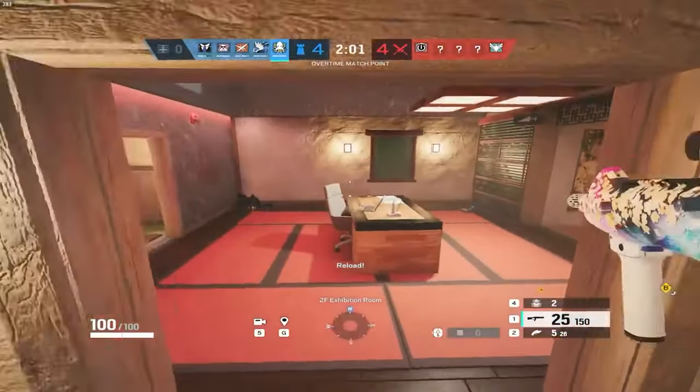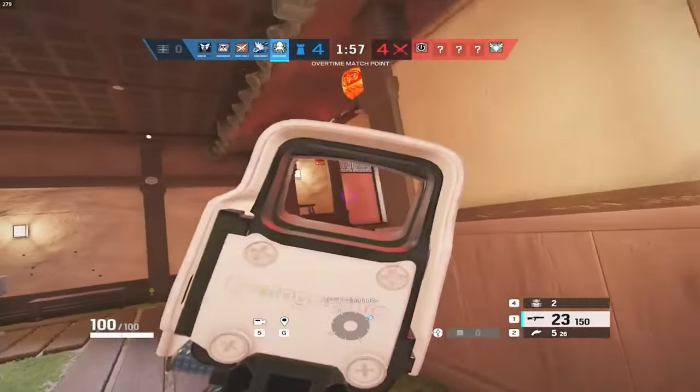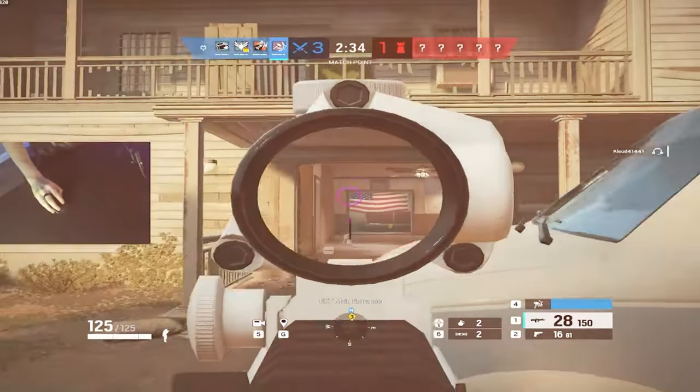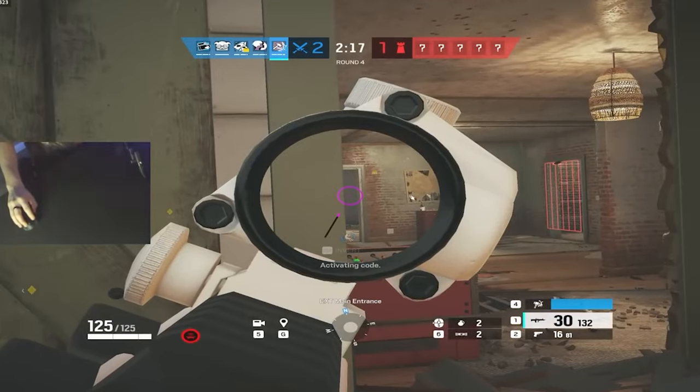The first type of positioning is positioning on the map. This is commonly referred to as map control, and is really only applicable to roamers offsite and attackers in the first half of the round. This type of positioning is where you are playing on the map — the room you are in, the area you are playing.